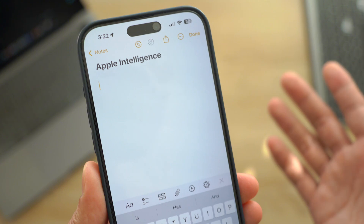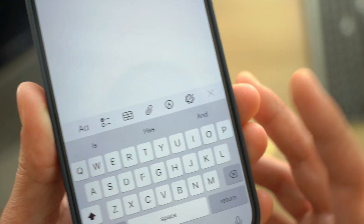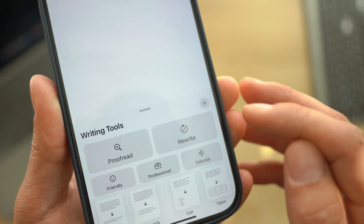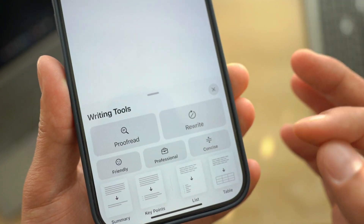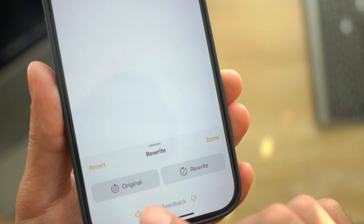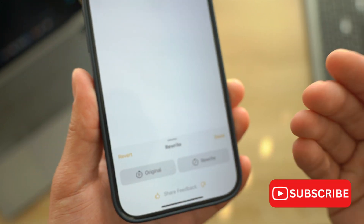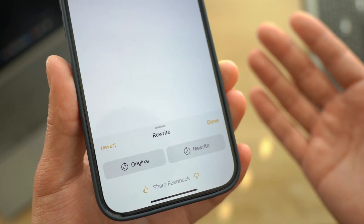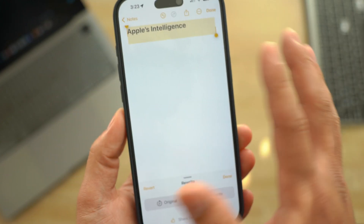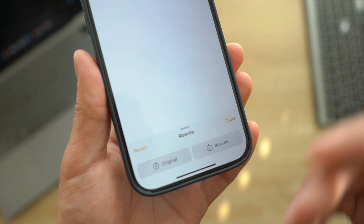Moving over to Apple Intelligence, there are changes in the Notes app. Open a new page in Notes and start typing — you'll see a new redesigned glyph icon for Apple Intelligence. Clicking it, you'll notice 'Rewrite' now replaces what was previously called 'Retry,' and the icon has also changed. Additionally, the 'Share Feedback' prompt can now be swiped down and dismissed, which is new — previously there was no way to get rid of it. Since Apple Intelligence is still in beta, you can share feedback on any issues.